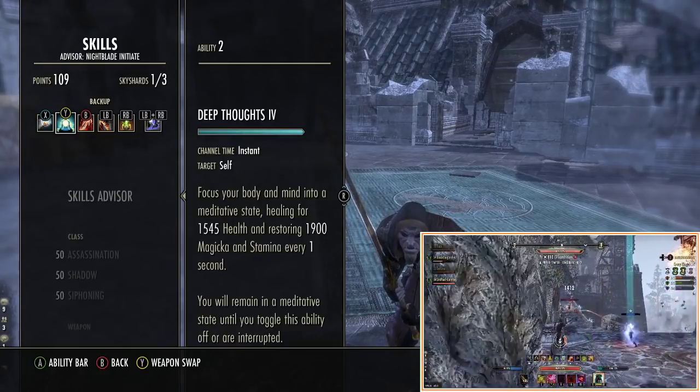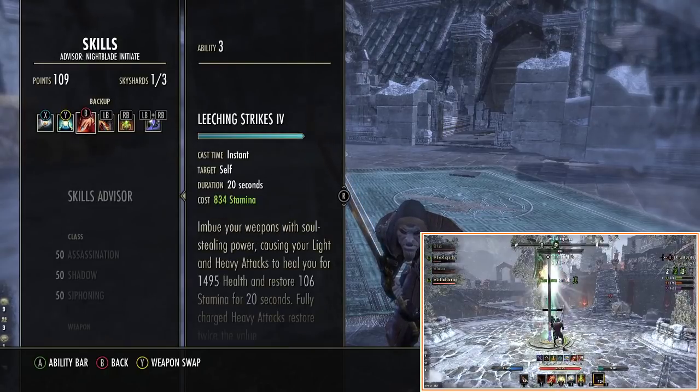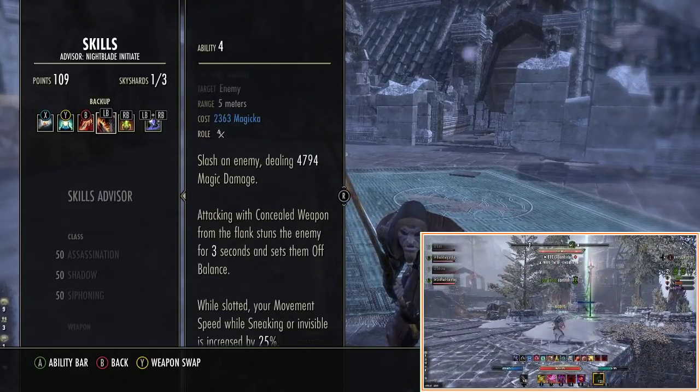It also gives us Major Protection while we're in it — a really really good skill that fixes a lot of sustain issues. I've then slotted in Leeching Strikes for a very special reason which I'm going to go through in a second.